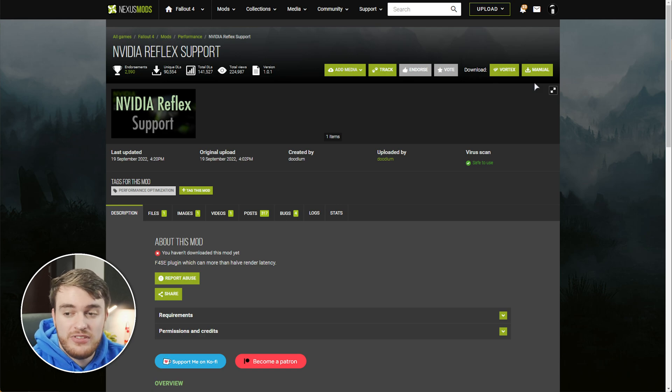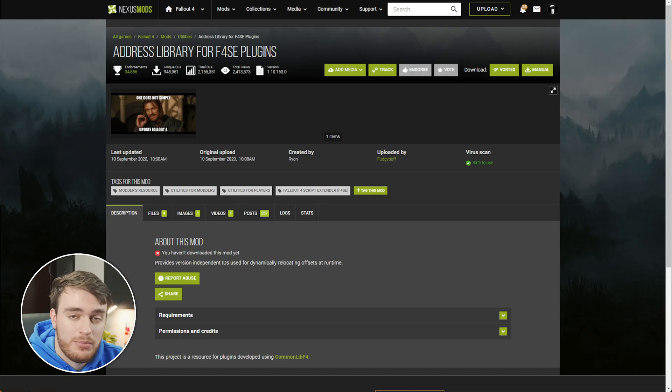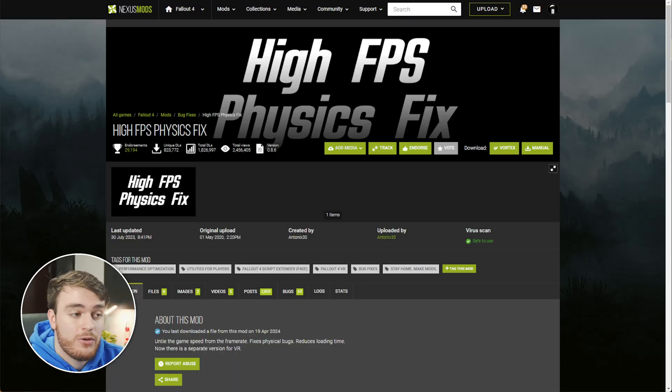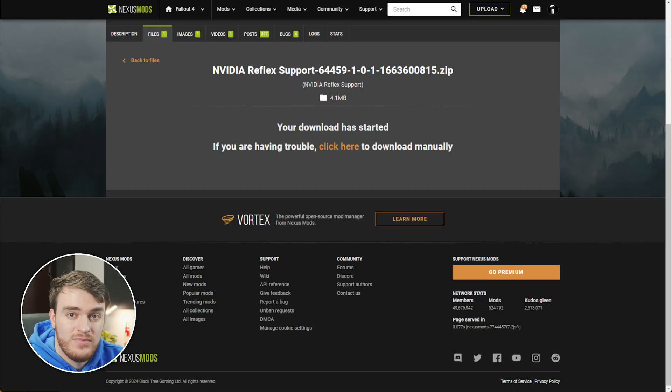Next up, an NVIDIA-specific mod. This one adds NVIDIA Reflex support to the game, which should greatly improve input latency, especially when you have lower frames. Obviously, you can't use this mod if you're using an AMD graphics card, but if you have an NVIDIA one, I'd recommend you install this. Click Vortex in the top right. There are a couple of different downloads we'll need: the Address Library, which we already downloaded for the previous mod, and the High FPS Physics Fix, which we've also installed previously. With both of these already done, we'll download, slow download, and install this.